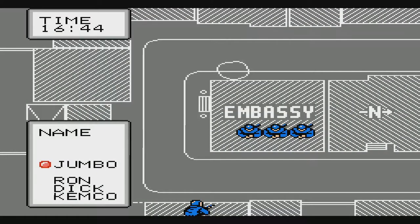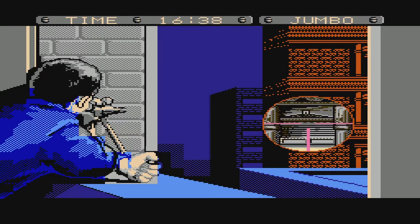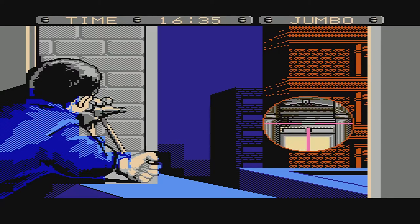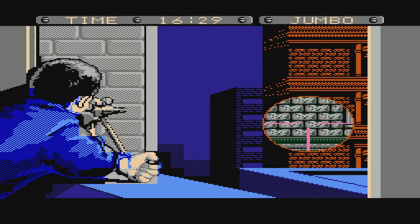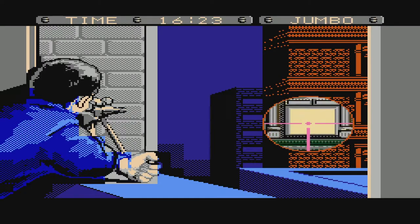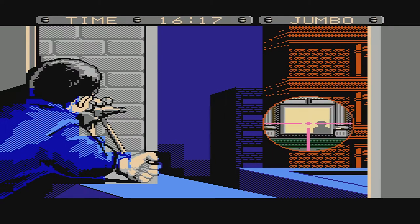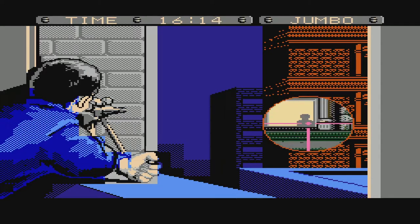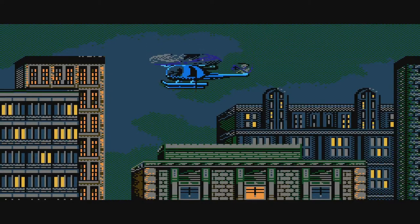Once your snipers are in position, you enter phase two - the sniping aspect. Your snipers are stationed around the building and have to target little windows where the hostage-takers are, so you can take them out. If you do, you have fewer problems later because there are fewer aggressors. There's quite a lot of detail here - it's not as simple as putting your cursor on the enemy. The game actually factors in your sniper's breathing and creates a bit of scope wobble, making your accuracy vary. It's a nice little touch that shows people were really trying to make something cool and special.